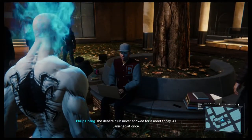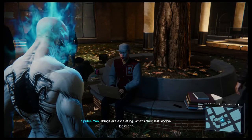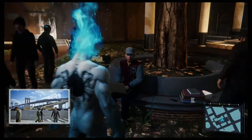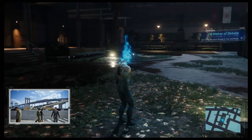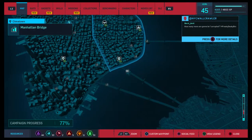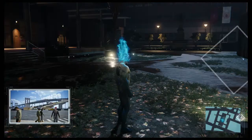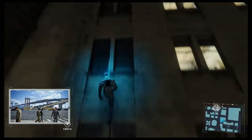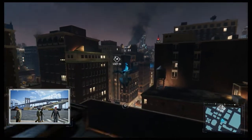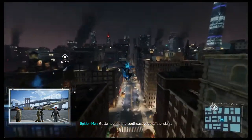Here's this guy again. The debate club never showed up today — all vanished at once, a coordinated attack. Things are escalating. The club president Harold showed up in a tourist photo stream. The Brooklyn Bridge is definitely in this photo — that's southeast of the university. Okay, the Brooklyn Bridge is over here. Let's head over in that direction — they were last seen over there. I can head to the eastern shoreline and go south from there. Yeah, that's a good plan — that's what I was gonna do!